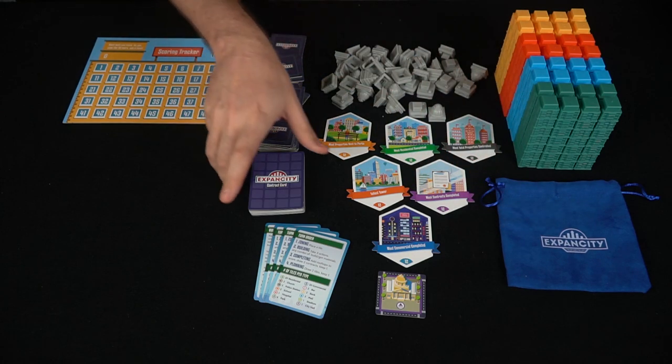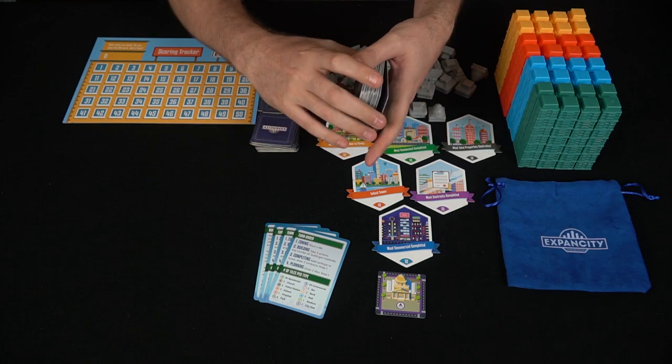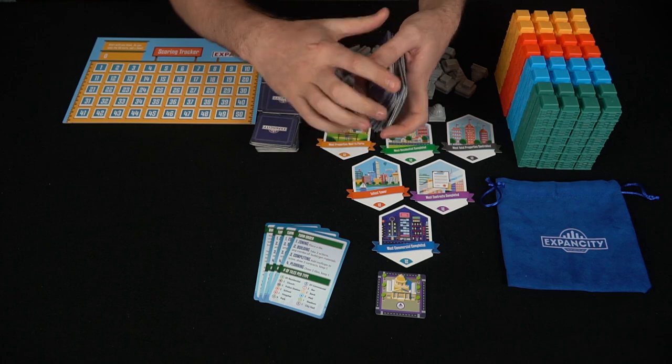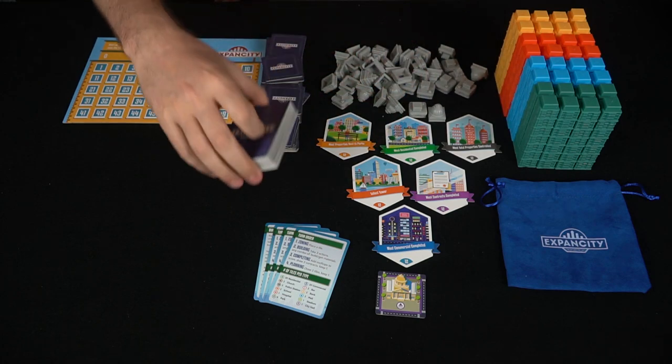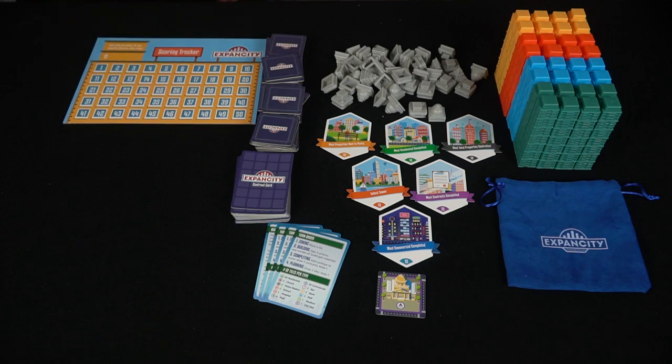These are contract cards. Based on when you build buildings — whether residences or commercial buildings — you'll draw two of these and pick one. If you complete them you can turn them in whenever you want to gain points.